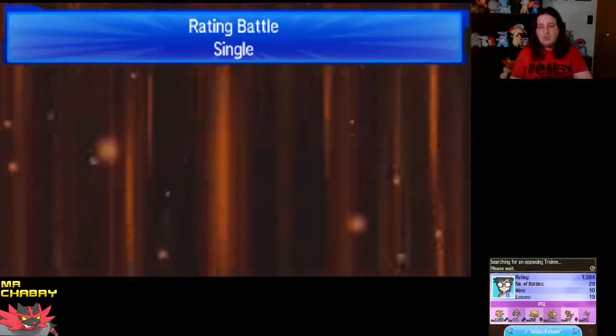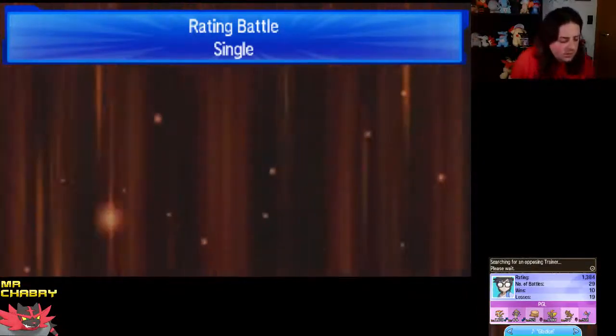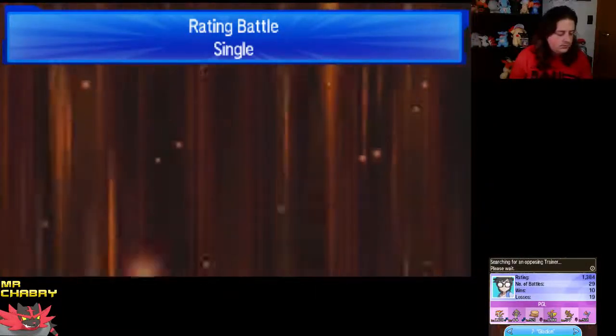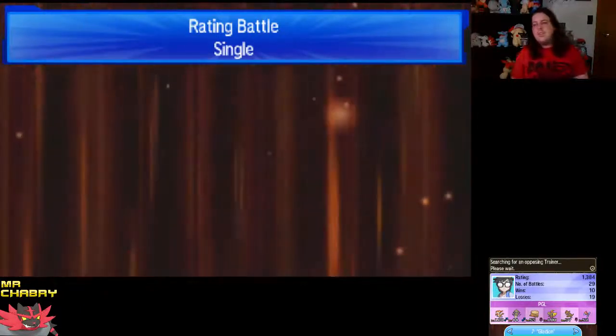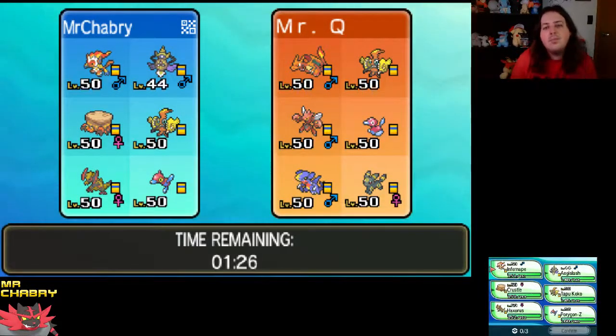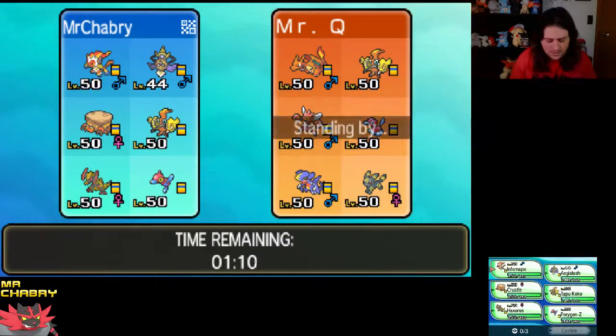Let's go ahead and see what we're going to face. Let's change the music — Gladion, I haven't heard that one in a while. Sophia is in here still; she fell asleep and just lays right there. I think Infernape will do pretty good here. The only thing I really need to worry about is Garchomp. Porygon-2 could have Psychic — I've seen that before. But I'm going to lead with Tapu Koko.